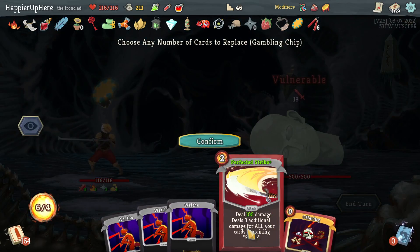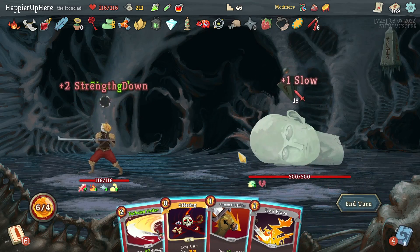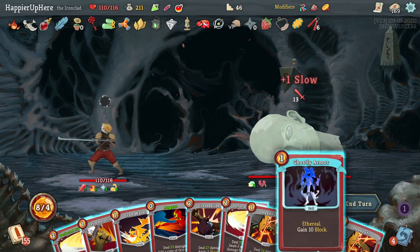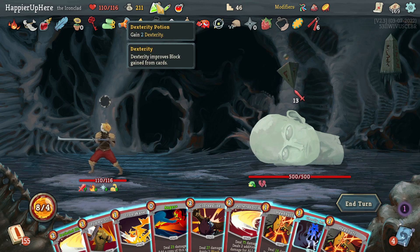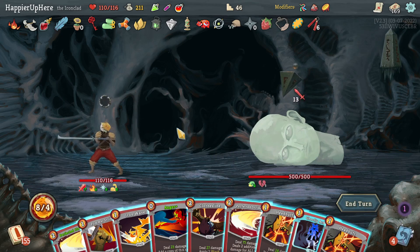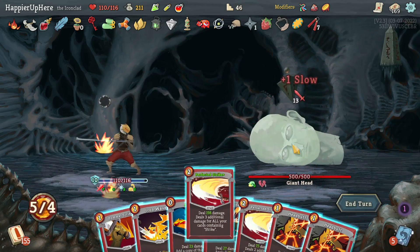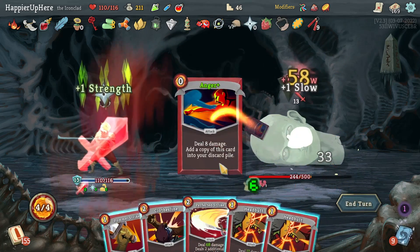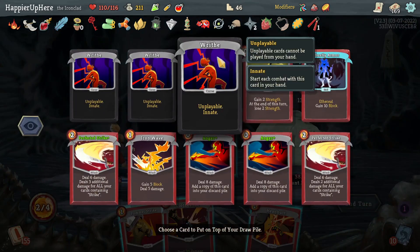Hard to go for a common modifier but look — Perfected Strike alone does 100 damage here, that's amazing. Let's do Flex, Offering. I might have trouble fully defending. Actually Iron Wave would do it. Let's do Ghostly Armor first, then Iron Wave — actually that was a Perfected Strike — for almost 200 damage. Then Headbutt, Anger, another Perfected Strike. I think I should be able to kill here or kill next turn.